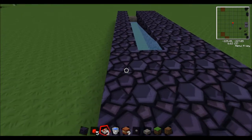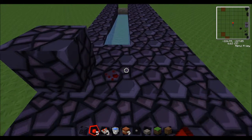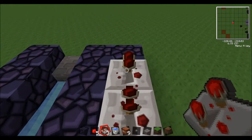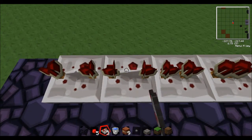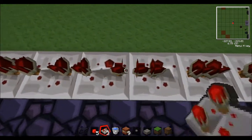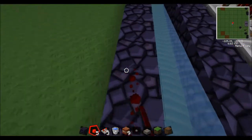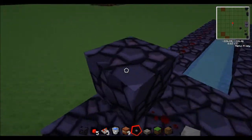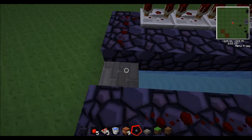Now we're going to do the redstone wiring. Place this block down. You're going to set the redstone to the fourth setting on each of the repeaters. Now you set redstone all the way up to the second to last block. Place your button, now you place redstone there, and place your TNT down.